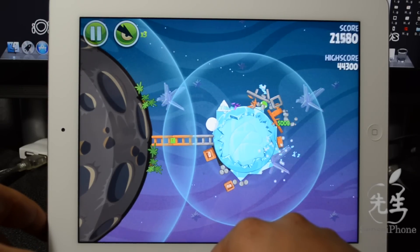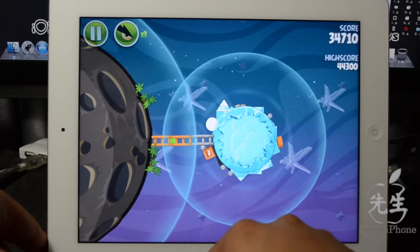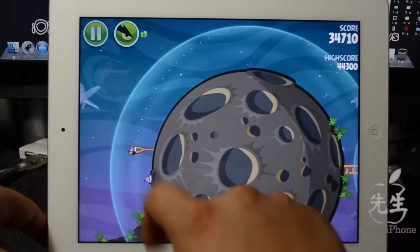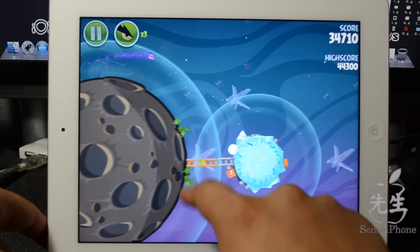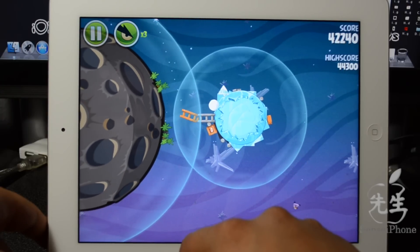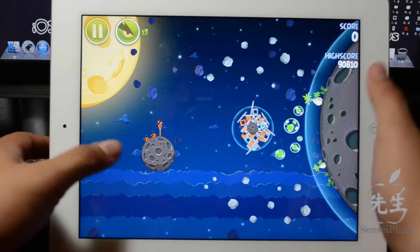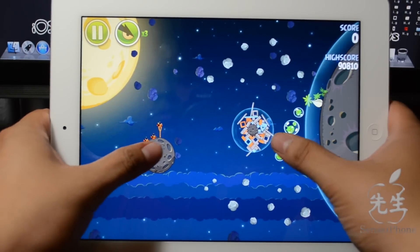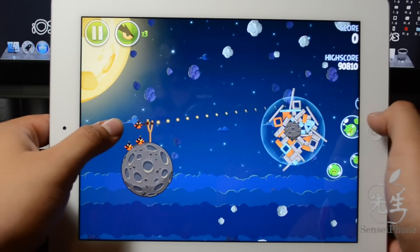This is not my ordinary red bird — this is actually a purple bird. In this new space version, we do have new birds, which is pretty awesome, with new features or power-ups. This one you simply tap on the screen after you launch it and it goes fast, going wherever you tap it to go.